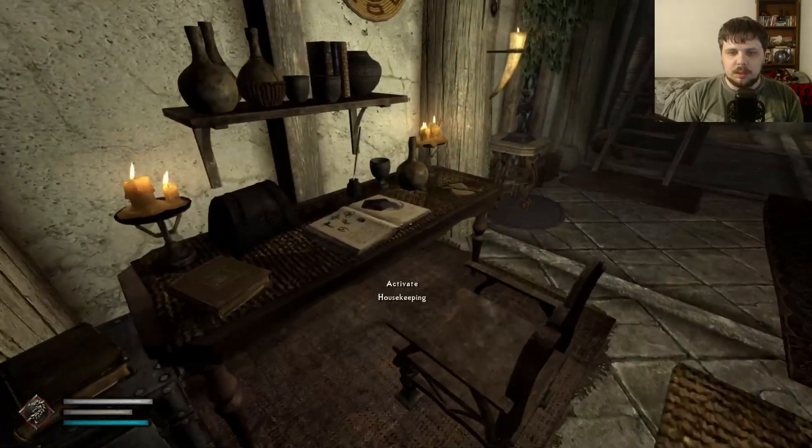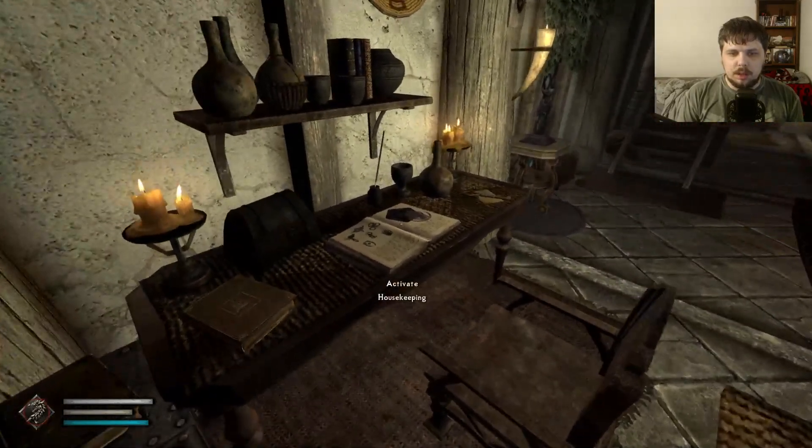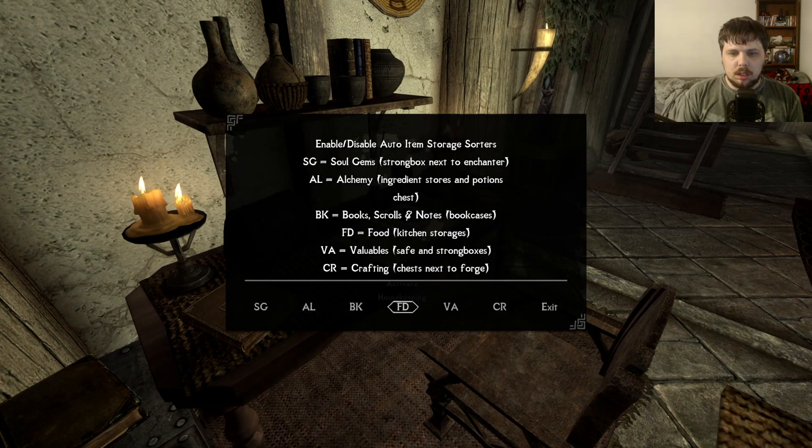You have a safe. You have housekeeping — so you can enable or disable auto item storage. SD stands for soul gems, AL stands for alchemy. So you can basically sort your soul gems, alchemy, books, food, valuables, and crafting. Nice.